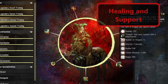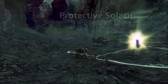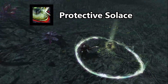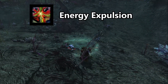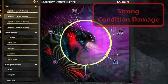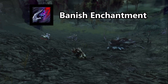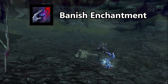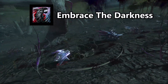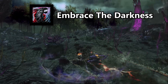The centaur stance grants powerful healing for allies and crowd control on enemies, like Protective Solace, which blocks projectiles for a duration, or the elite skill Energy Expulsion, which knocks down nearby enemies and heals nearby allies. The demon stance inflicts devastating conditions on enemies, like Banish Enchantment, which chills enemies and removes any boons from them, or the elite skill Embrace the Darkness, which transforms you into a powerful avatar tormenting nearby enemies.